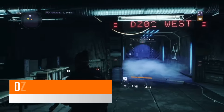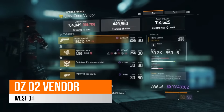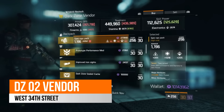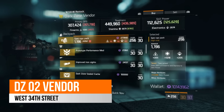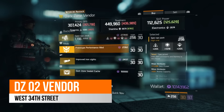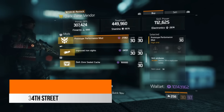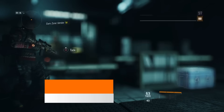Over in West 34th Street, the DC2 vendor, there is a specialized backpack rolled at 1218 stamina, coming with 13,308 skill power already rolled on it and 58% ammo capacity — a very nice specialized backpack this week if you're looking to collect one. There is also a prototype performance mod with 6.5% seeker mine explosion radius.